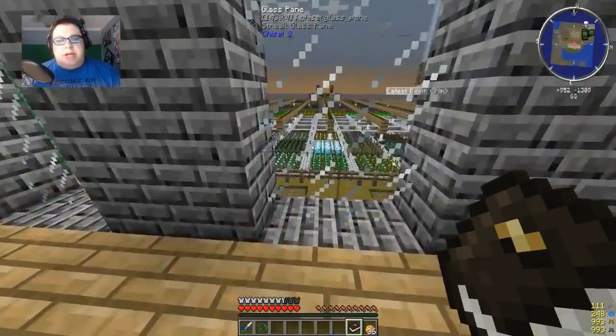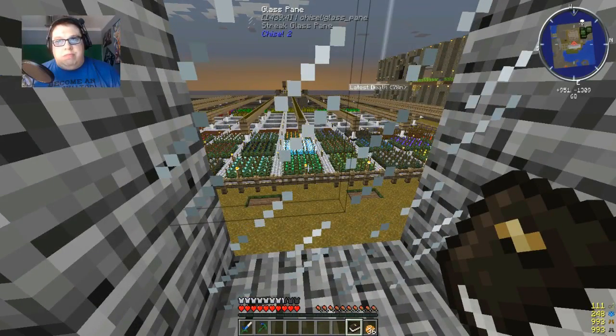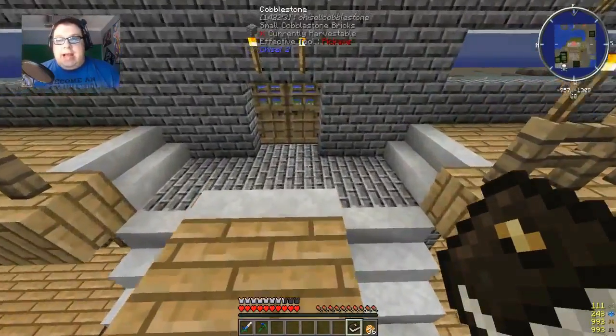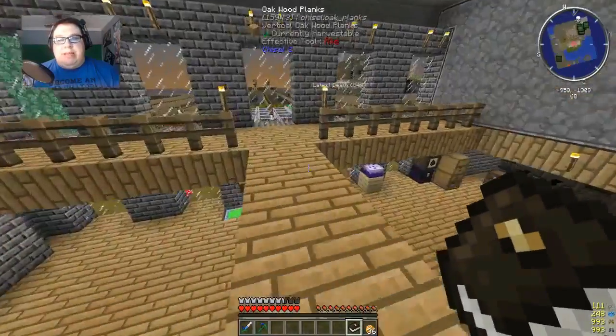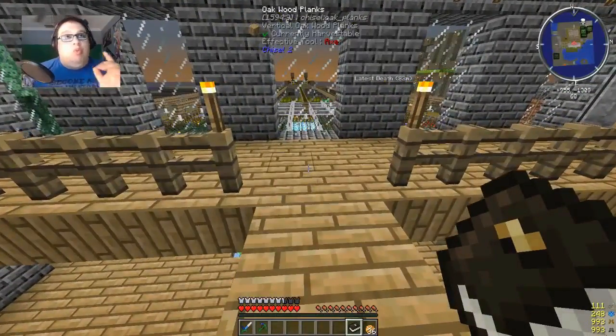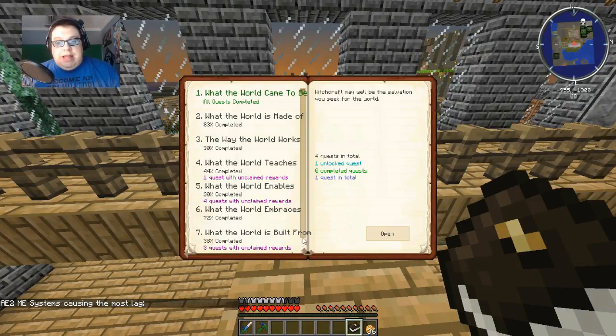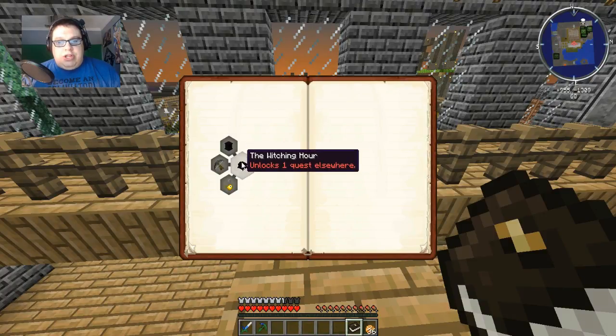I've come across a bit of a snag because I'm trying to progress in the Botania mod and I find myself at a segue - apparently I need to go into Witchery to be able to get some of the seeds that I need. So with that being said, I have to work on chapter 10, which is the Witchery chapter.